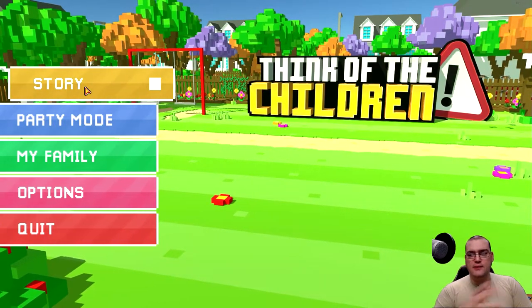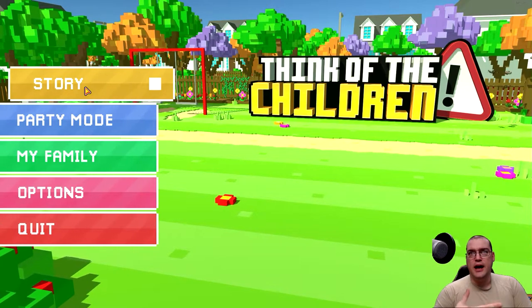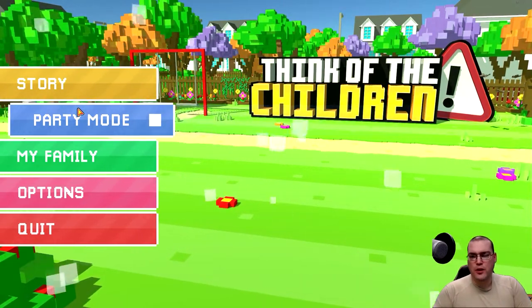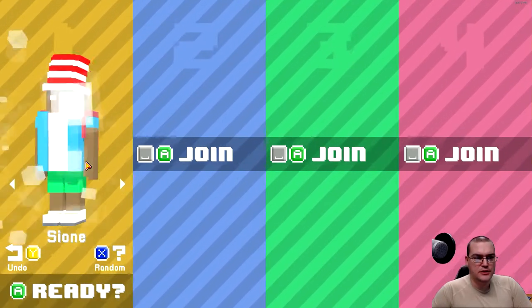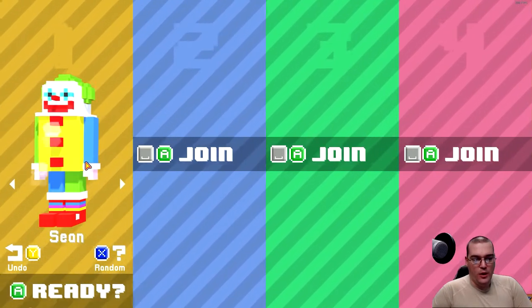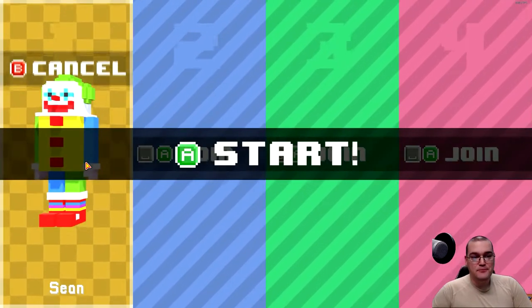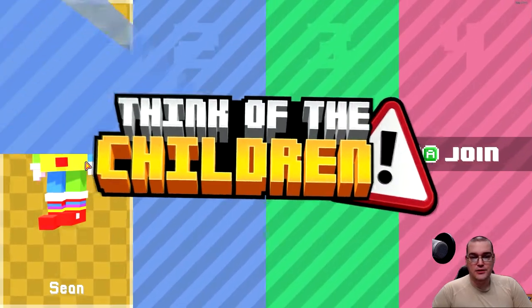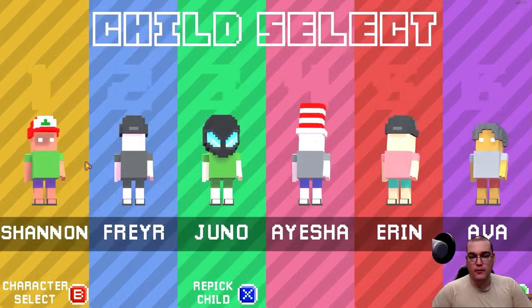Story mode is the same levels you play in party mode — there's just a funny little cutscene in between each stage. So we're going to jump to party mode here. I like to use the mouse for the menus; it's a little easier. And we're going to go with Pennywise — well, Sean the dancing clown, it appears. We got Sean there, and then we have our little menagerie of small monsters. I mean, children. And yeah, that's it — we're ready.